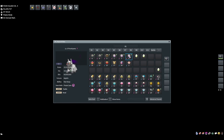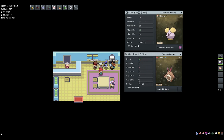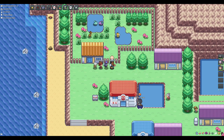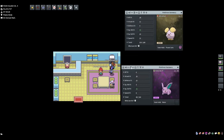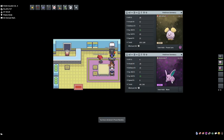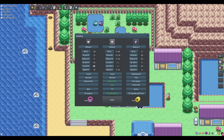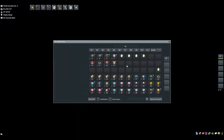Control group four: Whismur with special attack Power Lens paired with a Nidoran with special defense and Power Band — we breed this into a male. Control group five: another Whismur with special attack Power Lens paired with a Teddiursa with HP Power Weight — made female to continue the control group. Control group six: Zigzagoon with special attack Power Lens paired with a Darumaka with speed and Power Anklet — made male to pair with control group five later.